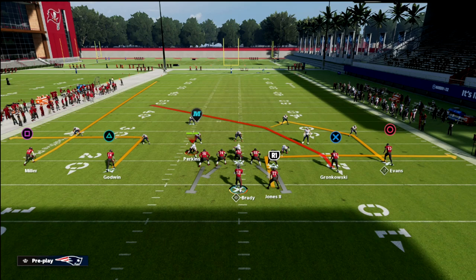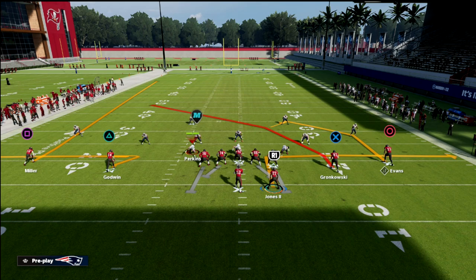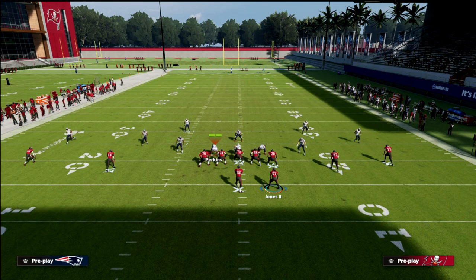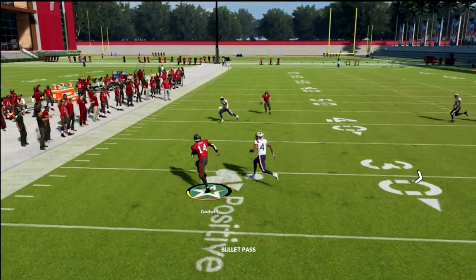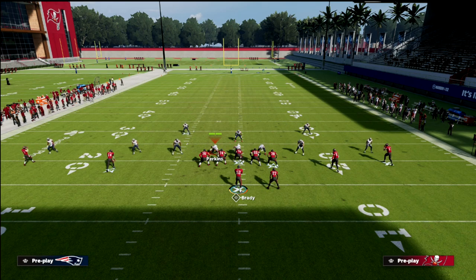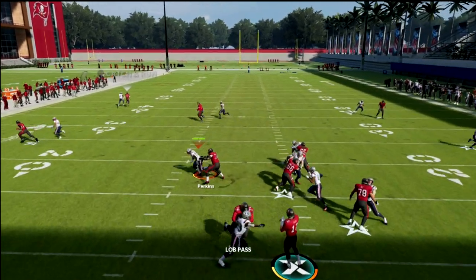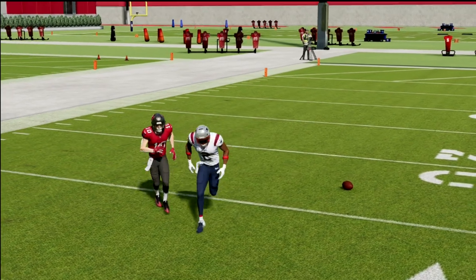What I like to do with Godwin is put him on a zig. The reason why is let's say you're facing a cover zero blitz and they're going to shade their coverage up — that zig route will pretty much always be wide open against man to man if they don't press you. Now if they do press you and they're going to blitz you, you can trust your running back route, but you also have this little fade. If you get that pressure, you just take a step back, throw to your fast receiver, and you can oftentimes outrun the defense by throwing this fade over the top.